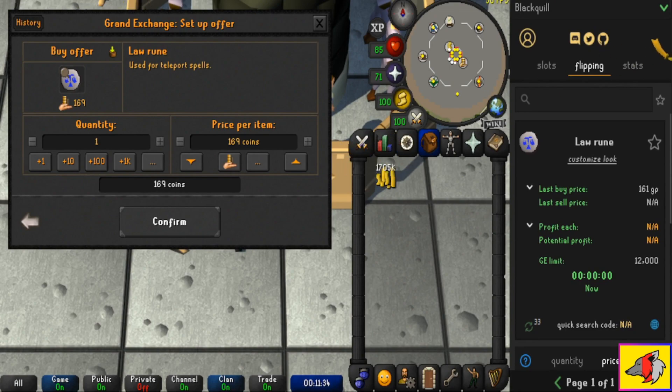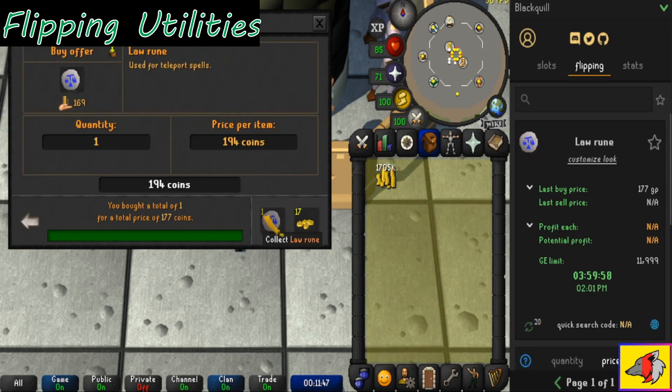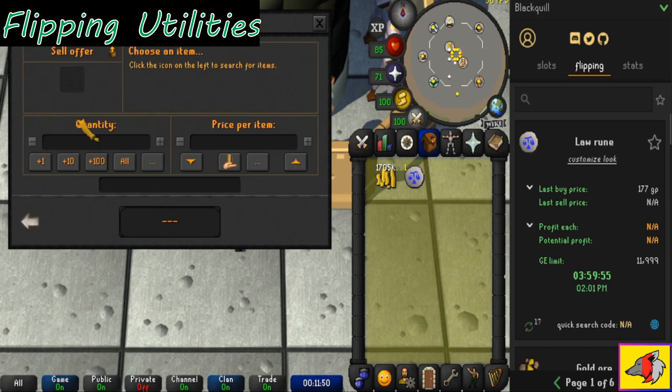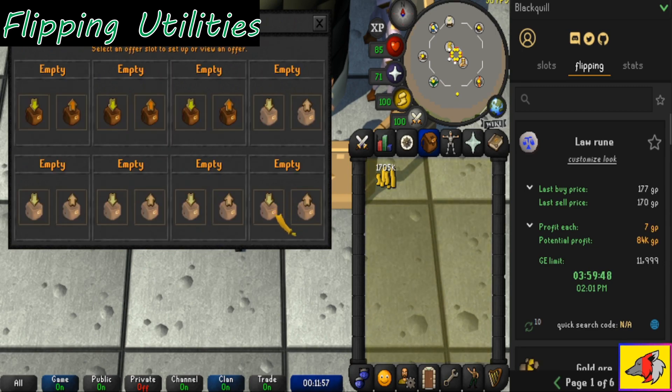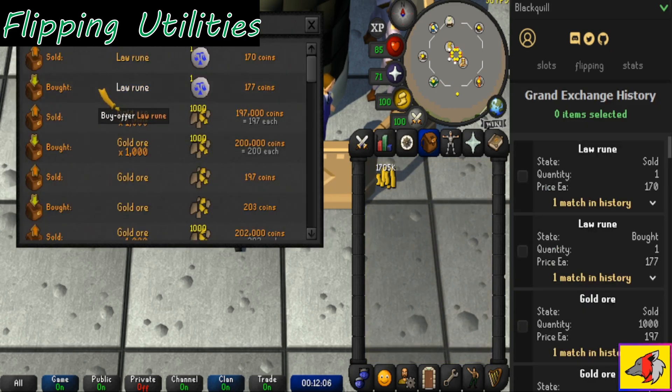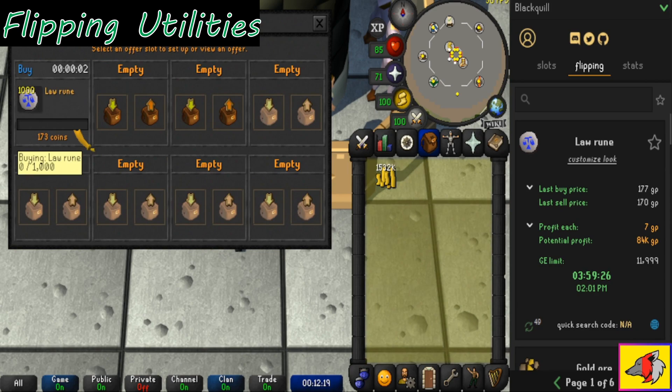The next plugin I want to talk about is called the Flipping Utilities plugin. Look for the little icon of a green arrow with a stock symbol — that's the one you want to download. This is not for Ironman accounts, just regular accounts — free to play or pay to play, doesn't matter. It lets you see what the margin is. For example, I want to buy an item for 170 GP and sell for 177. I can click on it, put in a thousand, and buy it for 173.